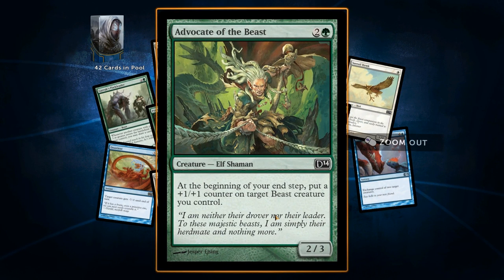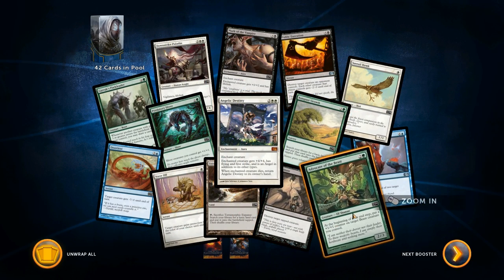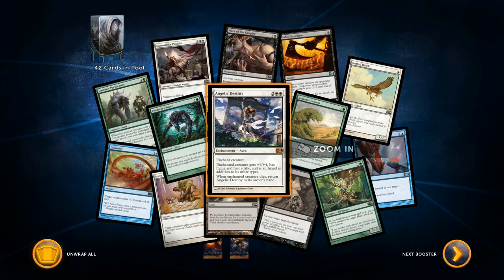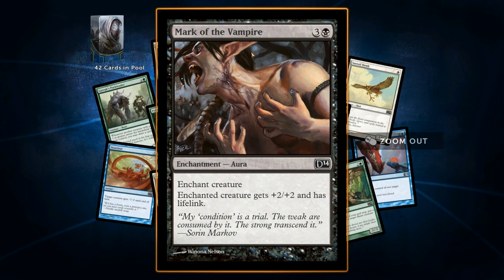Put a plus one, plus one counter on target beast creature you control — cool, unless you have Advocate of the Beast. I think Advocate of the Beast is the card that negates that red card that attacked no matter what — as long as you control Advocate of the Beast, maybe you have actual control of it. So maybe it's trying to get me to make a green-red deck with the predatory slivers. Too many ideas — this is too hype.